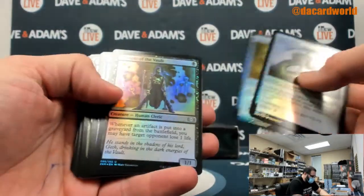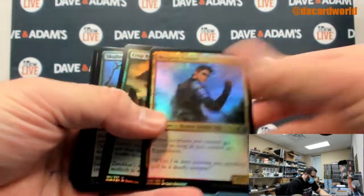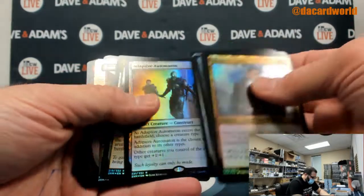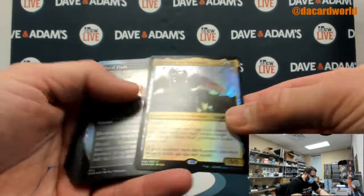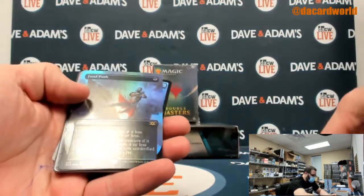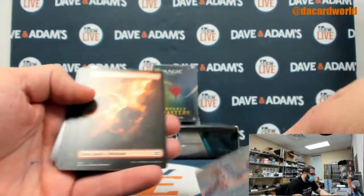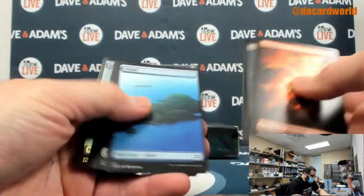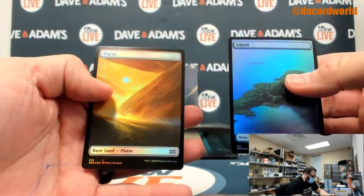Sickle Slicer — sounds bad. Weapon Trainer. We've got a little multi-color legendary artifact creature. The Fatal Push, full art. The Power Plant land, full art. And your basic lands.